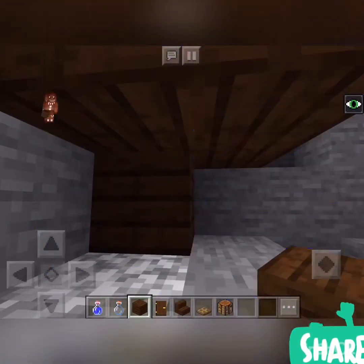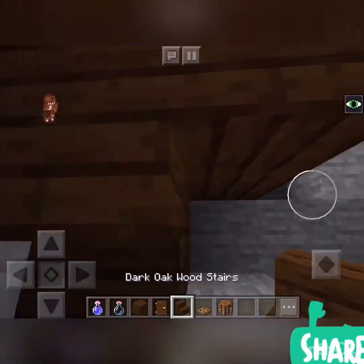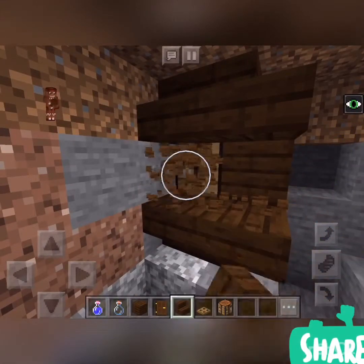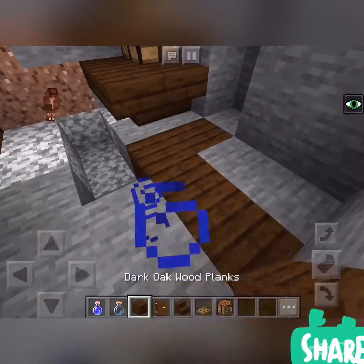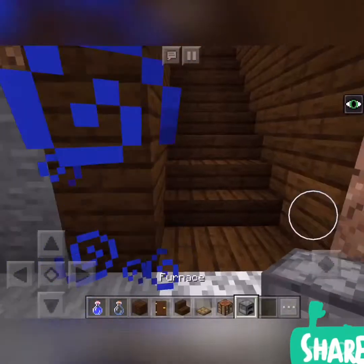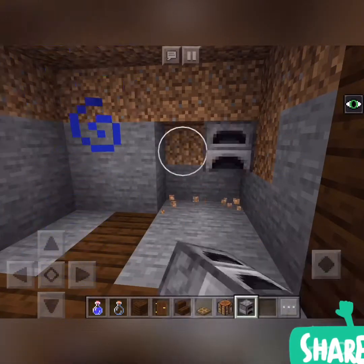And then like this — and you can place it like that, and then like that, and then kind of go like this. Cool little crafting table thing, and then you can go in and craft, and then you can build like this.